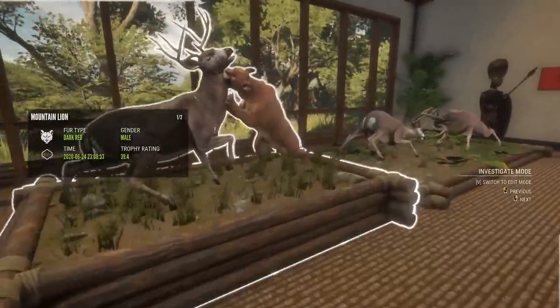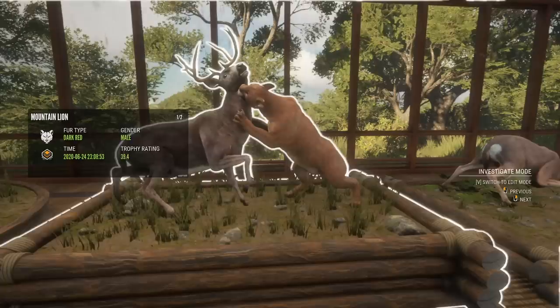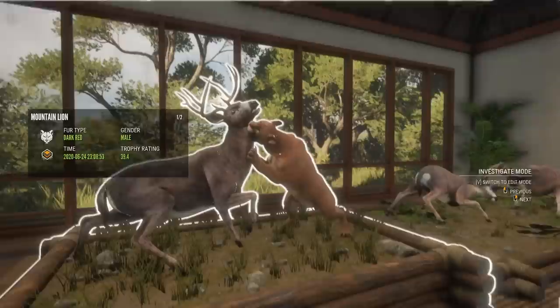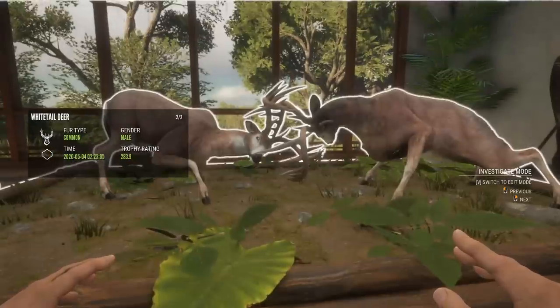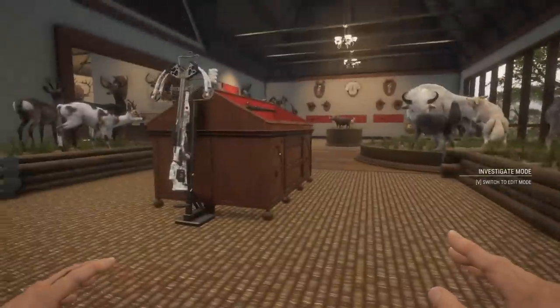Then we have another small diamond blacktail — I didn't even realize I had three — that guy's 179.4. And the only fur-type diamond mountain lion I've shot so far, 39.4, and actually my first diamond mountain lion, so that worked out fairly well. Then two more diamond whitetail fighting over here: 288.5 and 283.9, so two of the better ones — probably the second and third biggest next to that guy up there.